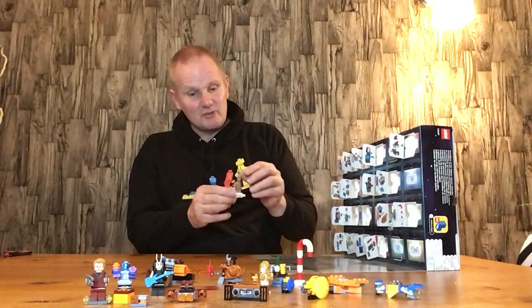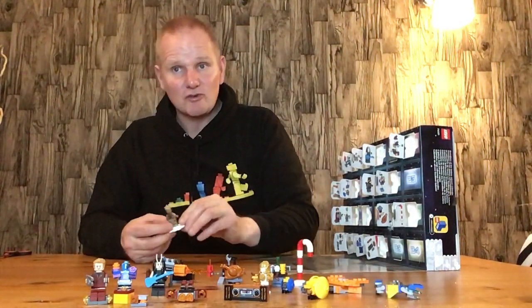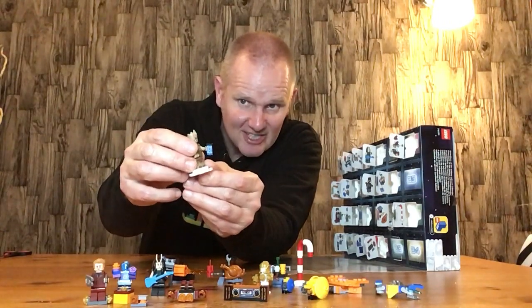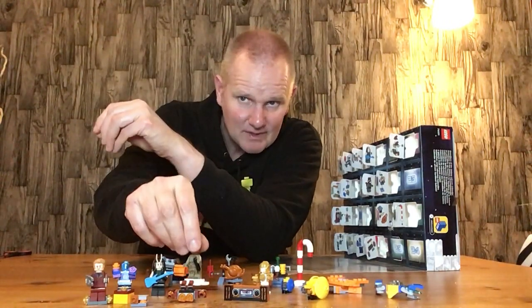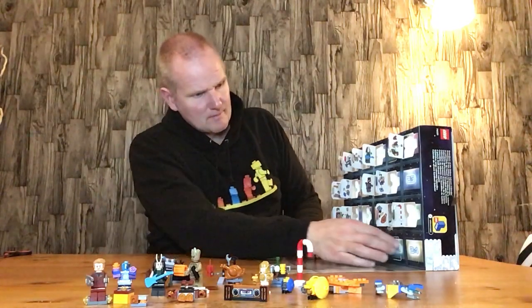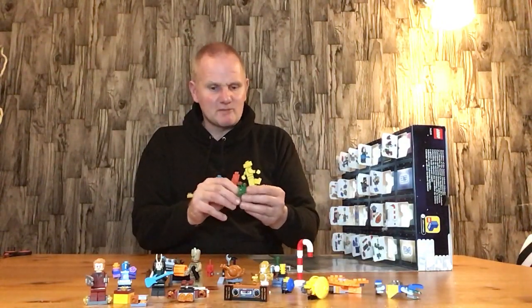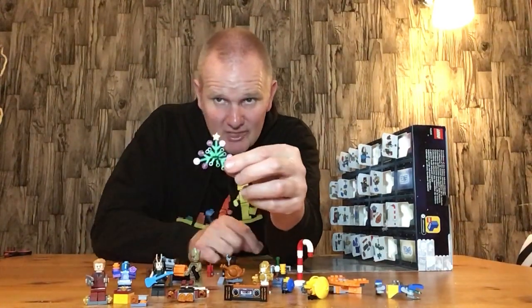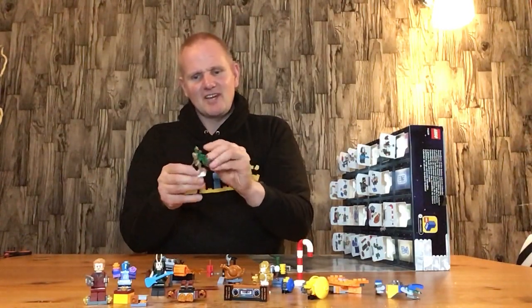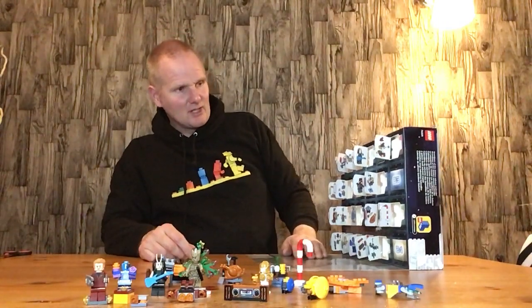Door number nineteen is Groot on his Unikitty cloud and plinth — a white three-by-one flat with two studs. He's a teenage Groot so he's surgically attached to his mobile phone. Door number twenty is Groot's Christmas tree attachments — whether he grows it or attaches it to his back I'm not sure, but it's quite a clever idea to turn Groot into a Christmas tree. It does look really good.